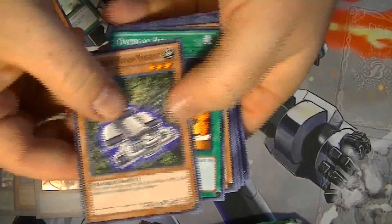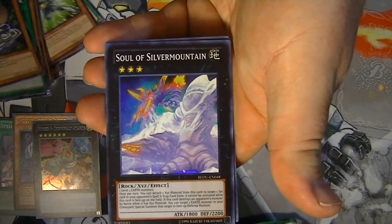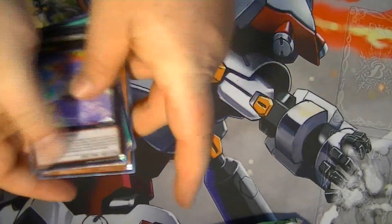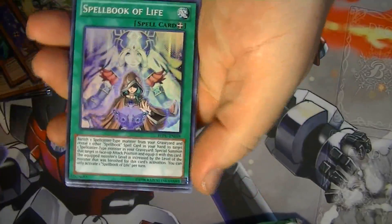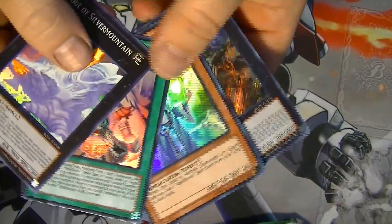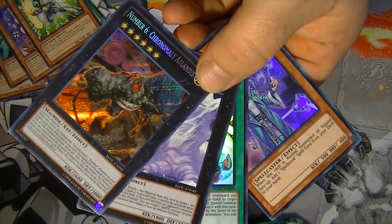We're going to have our last pack — that's actually really good, that's a holo about every three packs, so not too bad at all if I do say so myself. And we have Soul of Silver Mountain, super rare — pretty cool! All right, to round things up, we have Soul of Silver Mountain, Spellbook of Life, Spellbook Magician of Prophecy, and of course our secret rare Number 6. In the comment section below, make sure you let me know how you think I did out of these 10 packs. That's it for now — this is Glac the God, out.